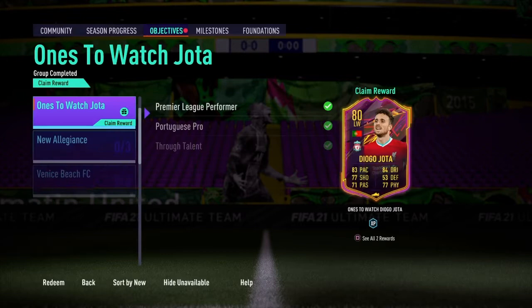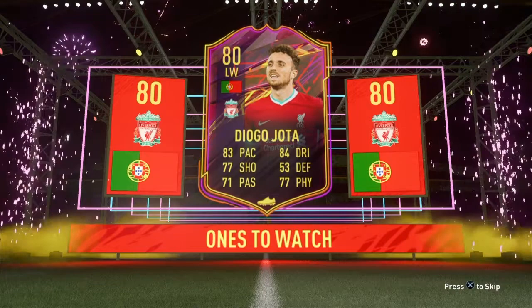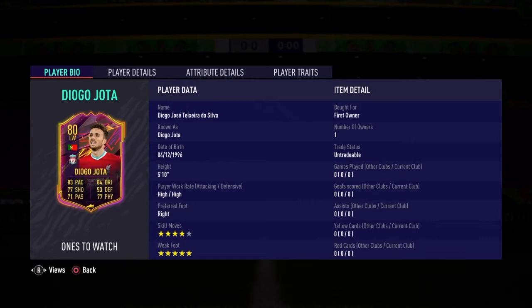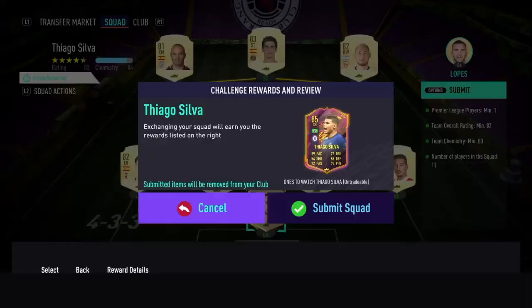With a very nice card — you actually get some decent packs from finishing him as well, which I will be opening at the end of the video. Time to watch the newest addition to the club walk out. Just look at the card: 83 pace, 84 dribbling, 77 shooting, 71 passing, 77 physical. Just immaculate. The in-game stats are so, so nice. Five-star weak foot, four-star skills. His dribbling is immense.